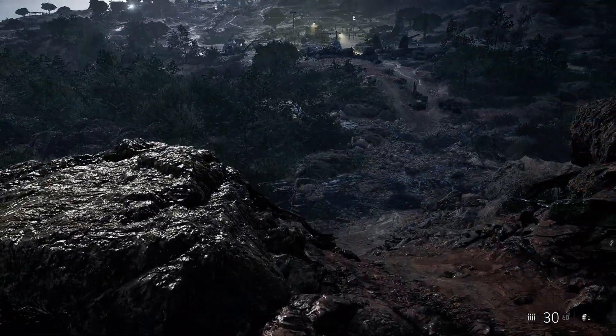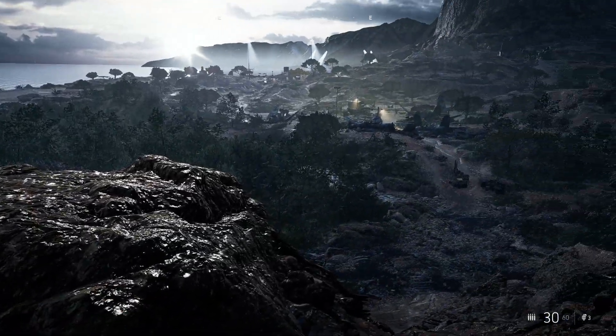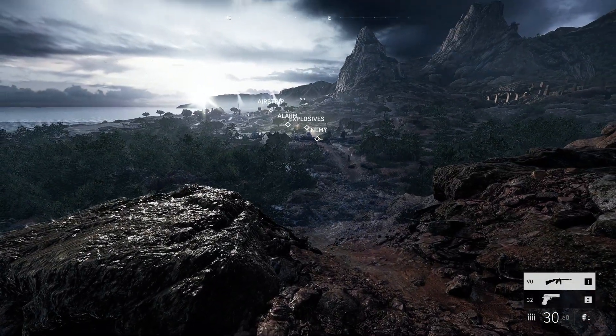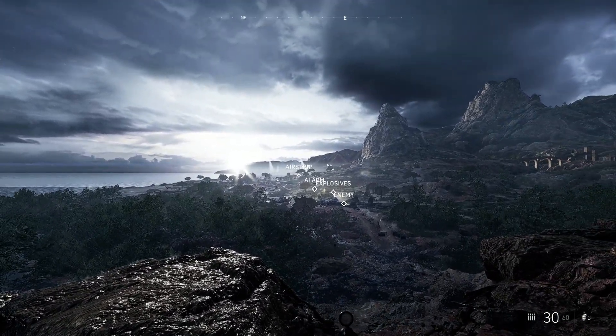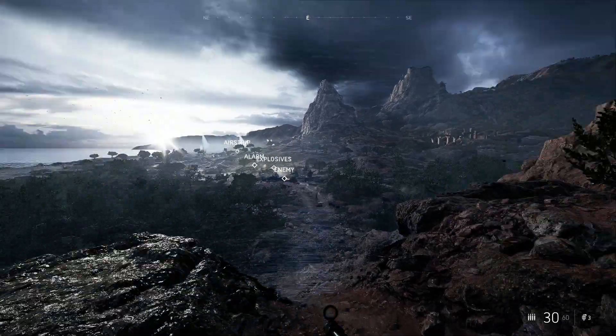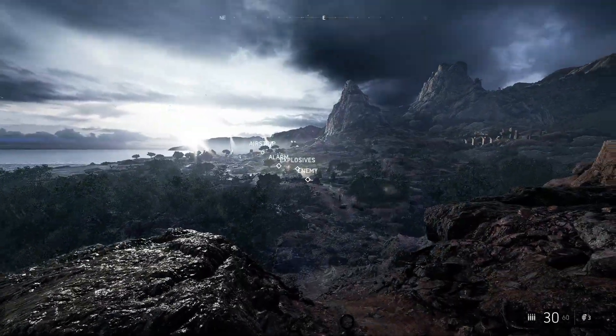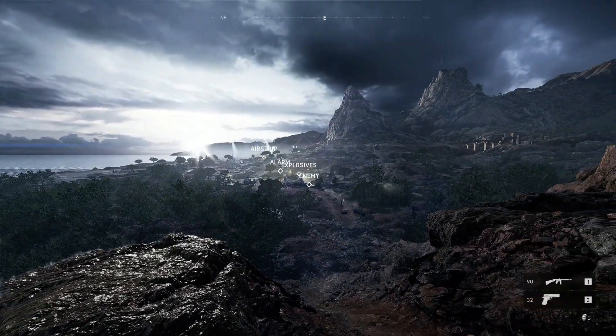Wow, look at this. This looks so cute. In-game: 'Tell me what you see.' — 'Well, just from here I can tell there's an airstrip there, there's an alarm there, explosives there, and an enemy there. I can tell you that because there's diamonds with names above them. You should be able to see that.'